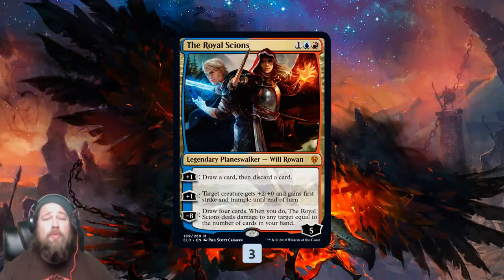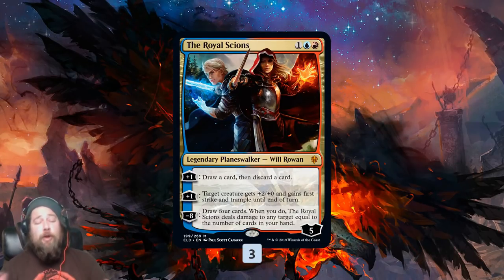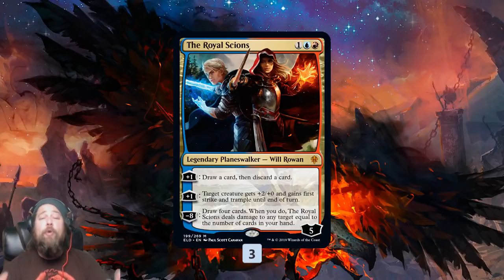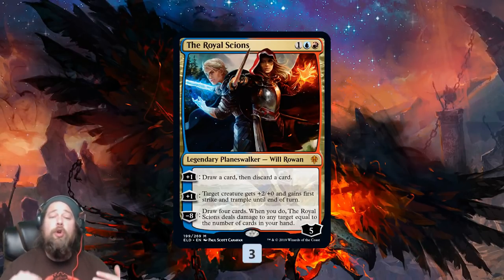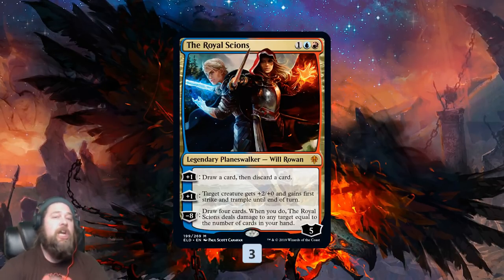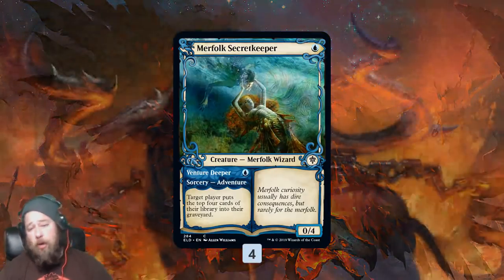Our most powerful graveyard stocker is the Royal Scions — our forgotten three-mana Planeswalker. The plus one is loot, so we can draw a card and discard an Arclight Phoenix, a Phoenix of Ash, an Ox, or whatever we want. We can also make our creatures bigger with trample, which is a nice way to force through damage. And if we ever ultimate, we get to draw a bunch of cards and deal a bunch of damage. This is one easy way to get our Phoenixes and Oxen into the graveyard so we can get them back.